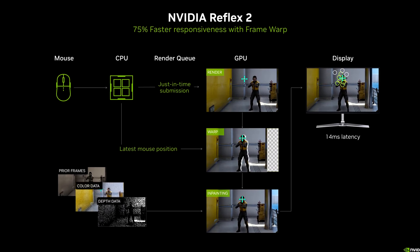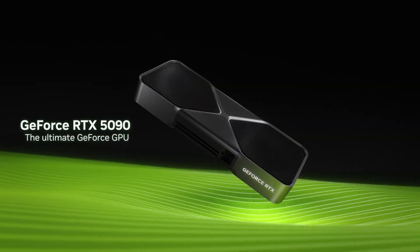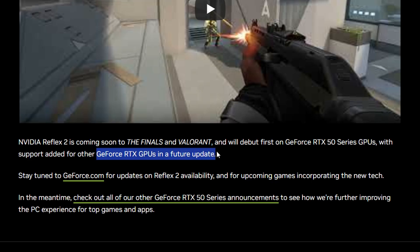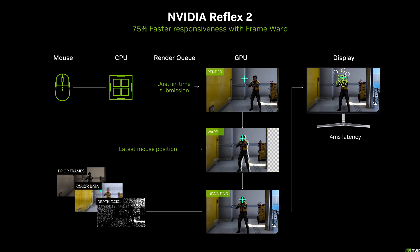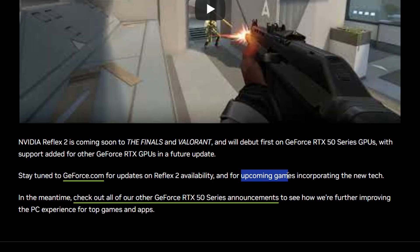For those wondering when Reflex 2 will be available, it launches with the new RTX 50 series GPUs — but what's amazing is it won't be exclusive to those cards. It's actually going to be available to every RTX GPU, so if you own an RTX graphics card, you will soon be able to take advantage of Reflex 2. The first games to support it will be The Finals and Valorant, with other games like Fortnite and CS2 expected to follow shortly after.